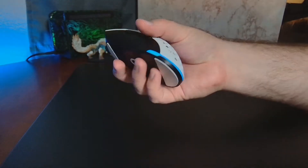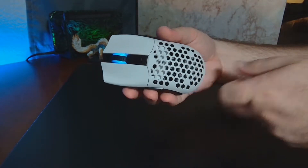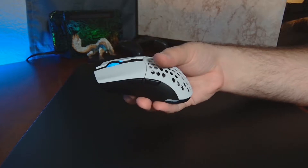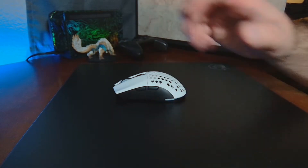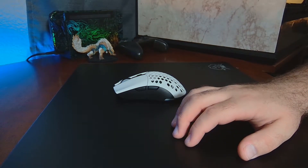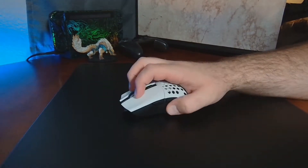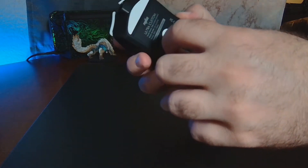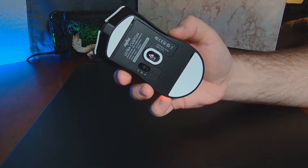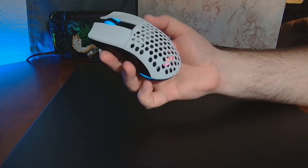Now onto the problems that I found. One with the lighting — what I found was that if you turn it off for anything more than 2-3 minutes or so, it will forget the lighting settings that you put in. I like to turn it off just to conserve battery power overnight or in between uses. What I found was leaving it off, it'll always revert to the rotating rainbow color. So that's kind of a bummer if you want to have a specific color or you want to match it with your setup.